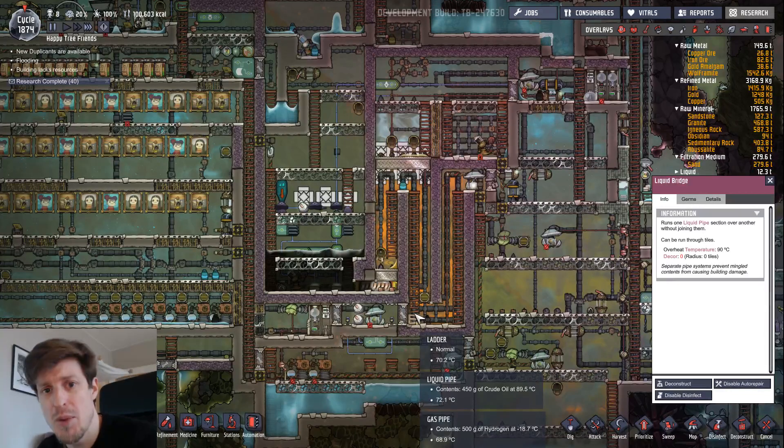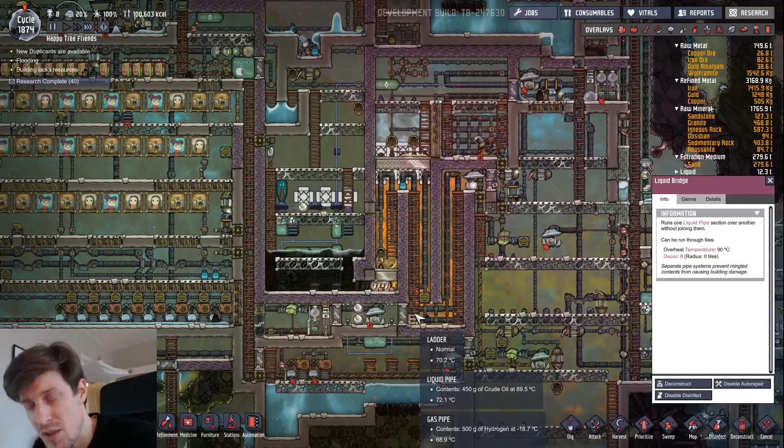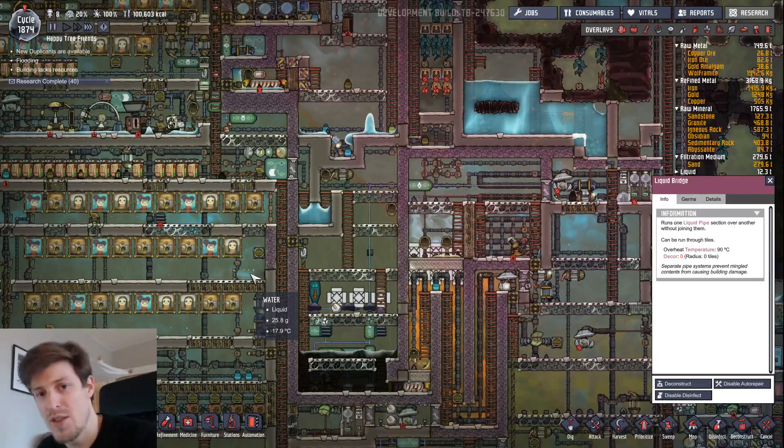The usual thing people put into their sustainable colonies is a bit of water. However, this produces a lot of heat, so I'll have to figure out how to keep the dupes from frying. So far in my close to 2,000 cycles I haven't killed off a single dupe, and I don't plan to start now.